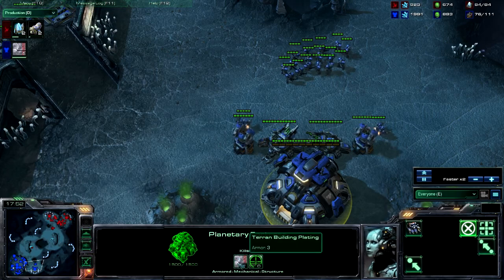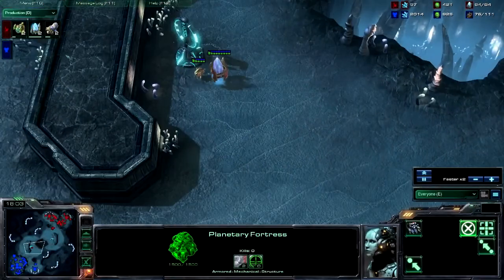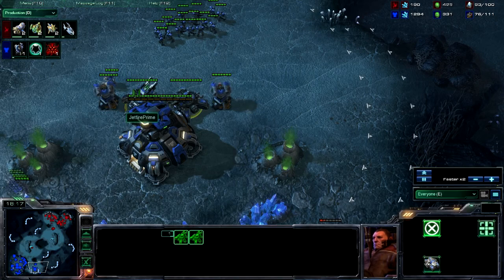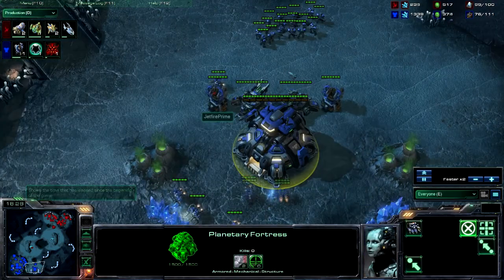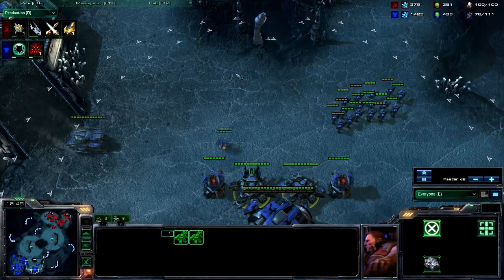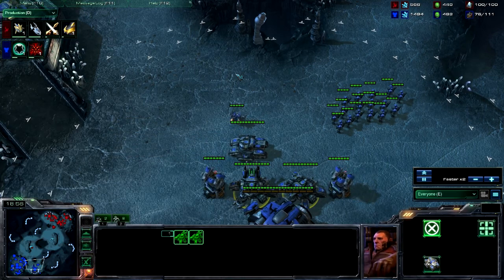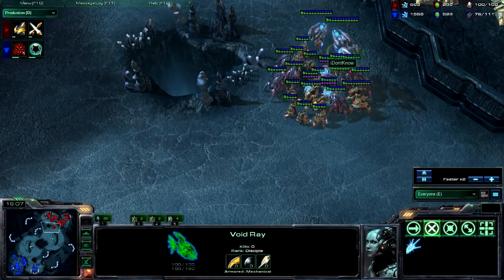So this Planetary is going to be a boss — it has five armor, seven range. It also has some Siege Tanks to support, and this is really what you always want to do when you have a Planetary: get Siege Tanks near it. Especially when you're playing against a race that has pretty reasonable siege units, like Protoss have the Colossi, because the Planetary won't be able to hit siege units just with its cannon.